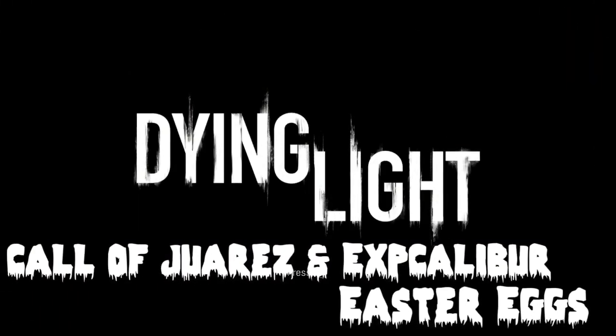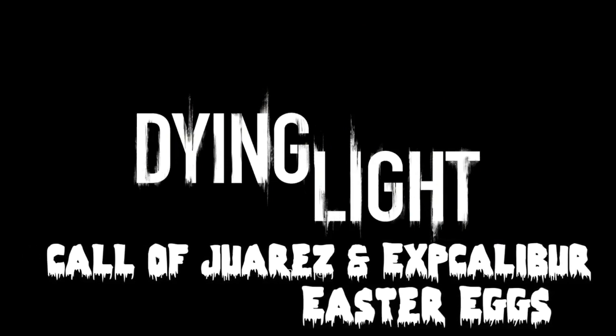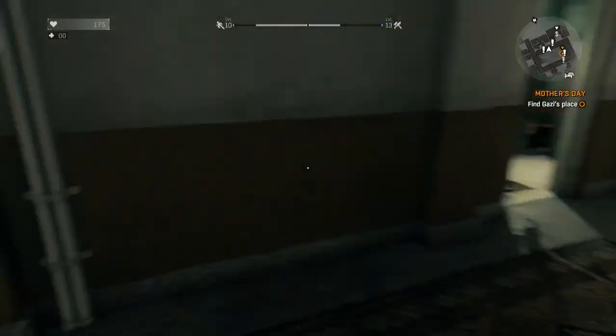What's up guys? It's Jake and Riles from ChimaHunter.com. This is a Dying Light easter egg — there's two of them: the Call of Juarez and the XP Caliber easter eggs. The first one is the Call of Juarez one.